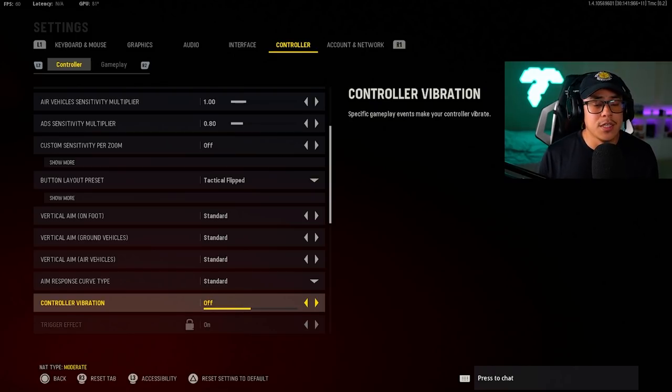For controller vibration, I generally recommend turning this off for a couple of reasons. Number one, you don't need to worry about being distracted by your controller vibrating during a gunfight. Also, it's going to preserve the life of your battery if you're using a wireless controller. It just helps you concentrate on the task at hand — concentrating on your gunfight — without your aim being messed up because the controller is vibrating.